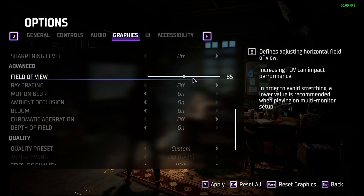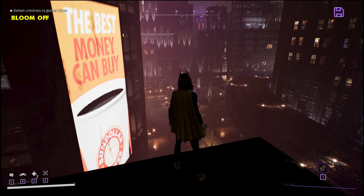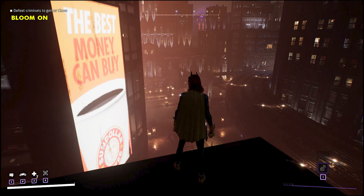Motion blur is well implemented in this game and it helps make the frame rate look smoother, so I recommend that. Ambient occlusion is the best bang-for-buck lighting effect in almost every game, including this one. Bloom adds a greater sense of atmosphere and makes lighting more realistic for very cheap — you notice it especially out in the city by the neon lights.